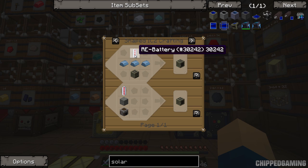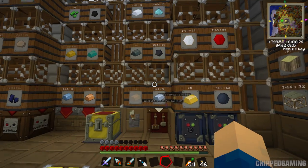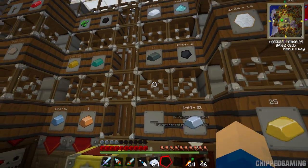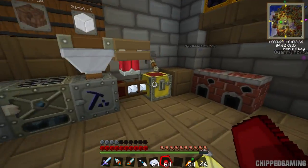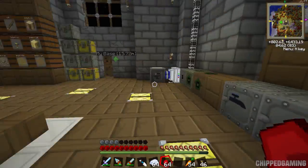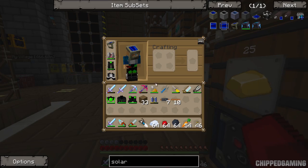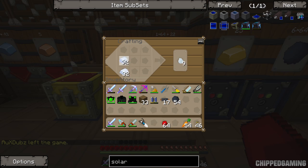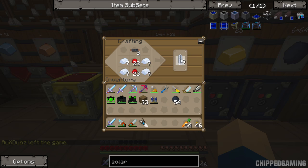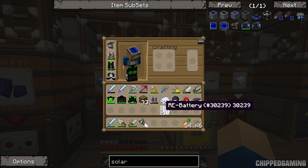To start off we're going to need generators because these will probably take the longest to make - we've got pretty much everything else ready except for the circuits. For generators we're going to need RE batteries. Since we're making 10 solar panels we're going to need 10 RE batteries, which is a bit of a problem because I'm not sure if we've got enough tin or copper cable. We'll grab some copper - looks like we're a bit low - so we're going to have to process some ores beforehand. Let's go and make some more of this; should be enough to make the batteries.